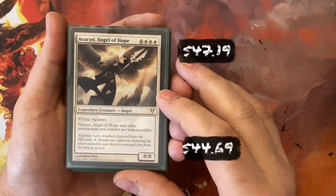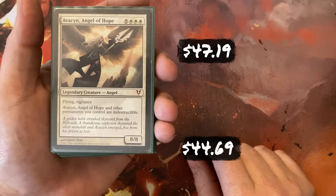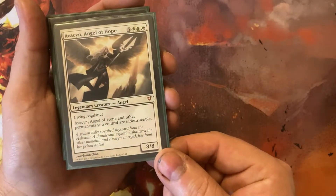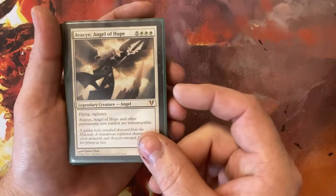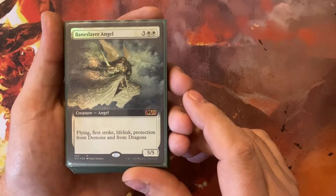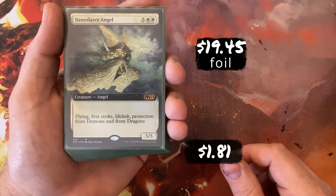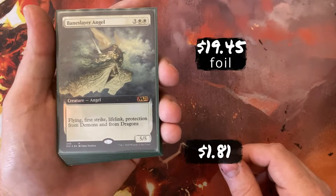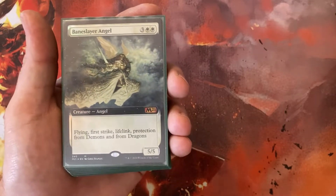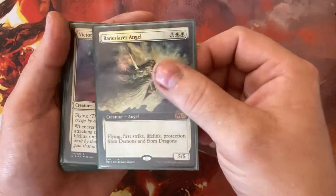Avacyn, Angel of Hope — 5 White, White, White, so 8 mana to cast — but it's an 8/8 Flying Vigilant Angel that gives all of my permanents indestructible. That's a little redundancy with my commander's ability. Baneslayer Angel — this is a full art foil copy — for 3 White and White, a 5/5 Flying, First Strike, Lifelink with Protection from Demons and Dragons. That part hasn't really come into play a lot, but Flying, First Strike, and Lifelink isn't bad for 5 mana.